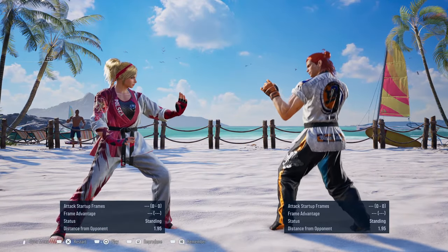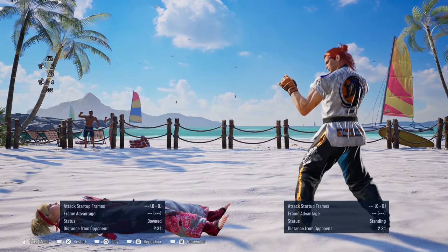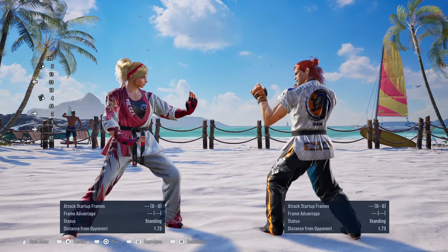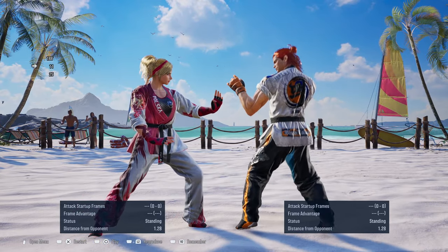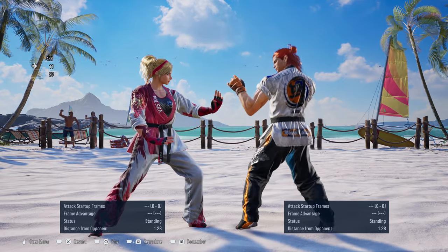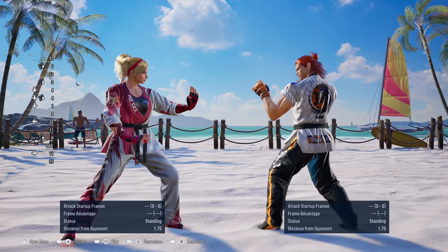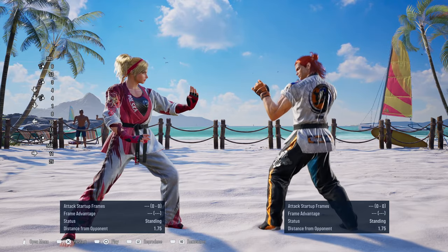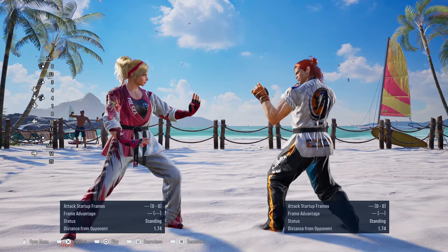The next move in question is his Down Forward 2. Now his Down Forward 2 is a launch, just like Yoshimitsu's Down Forward 2, and it's safe on block at minus 7 — just like Yoshimitsu's Down Forward 2. To punish this move, I recommend to block the attack and immediately go with your low attacks against Hwoarang. Try to use the faster version of whatever low your character may have.